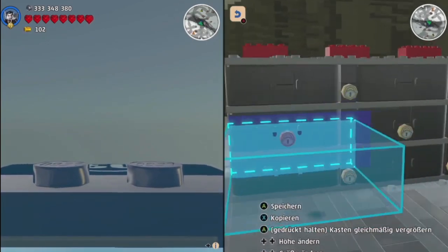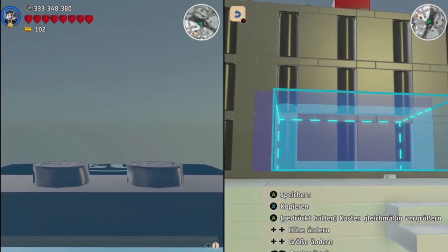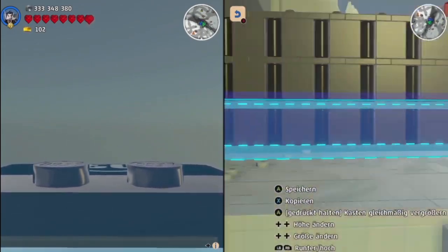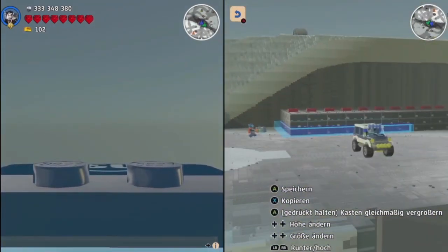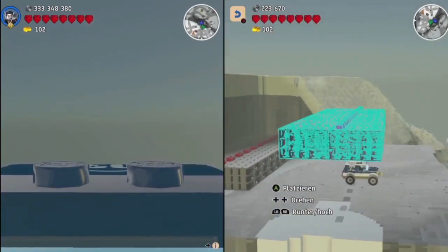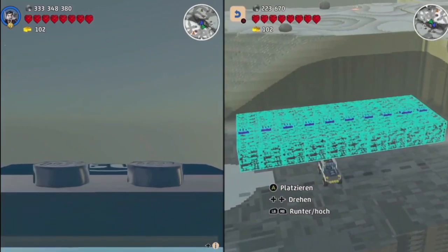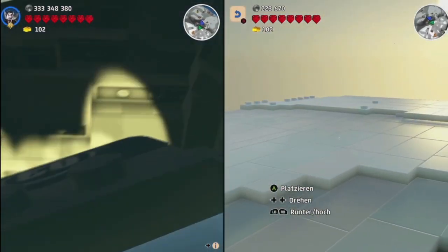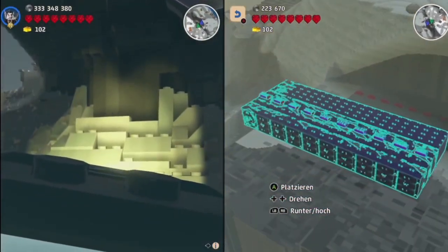So with the second player, you have to copy that whole construct you did before. I opened the copy tool and copied it. After you have copied this whole construct, you will have to place it on top of the car. Placing it on top of the car will flick the car away, but that doesn't do anything — the car will flick away but it doesn't matter.